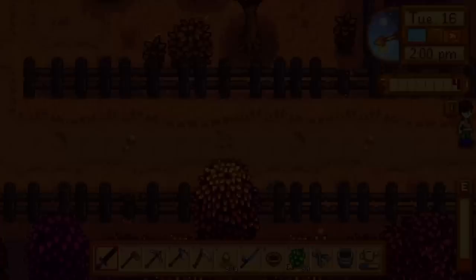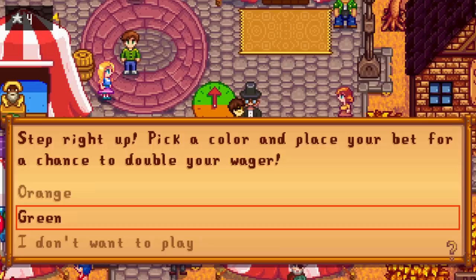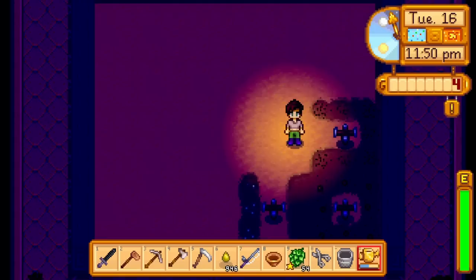Fall 16 is the Stardew Valley Fair, where normally you'd want to bring your 9 best items. Going to the fair without a display prepared is fine, but going without gold for a single star token is less forgivable. I did the free strength test for a single token, then gambled again and again up to 2800 for the Stardrop and Rare Crow. It turns out even coming in last in the display is worth 50 star tokens — which would have saved me about 10 minutes of gambling.